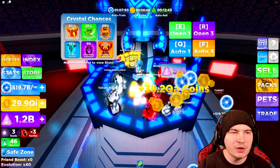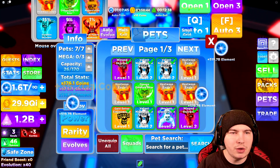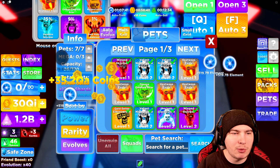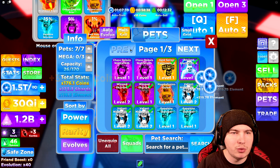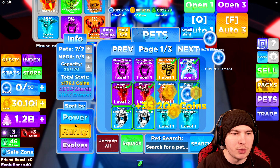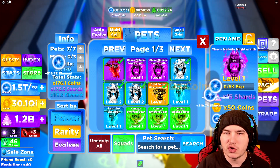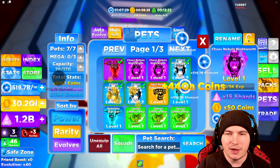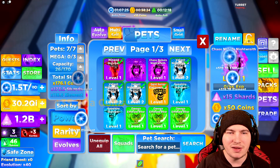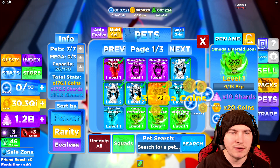The best one we have is the dark hunter — I don't think we got that one. Let me do power by power. Is rarity better to do? So we got the second one, we didn't get the rarest one though. Let's go by power then — these are better because they're titanized, which means they're basically shiny. These ones aren't exactly that good; the elements are all right.